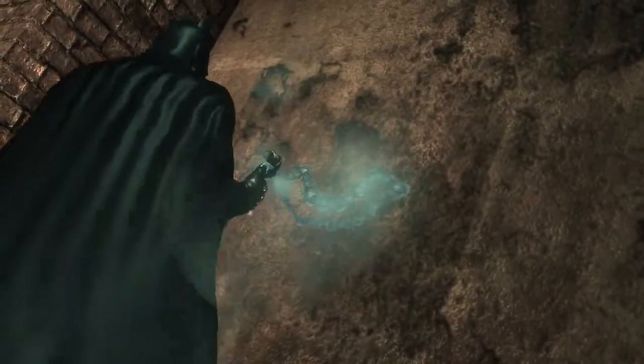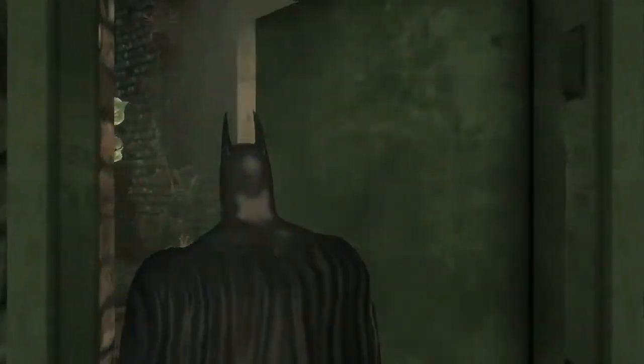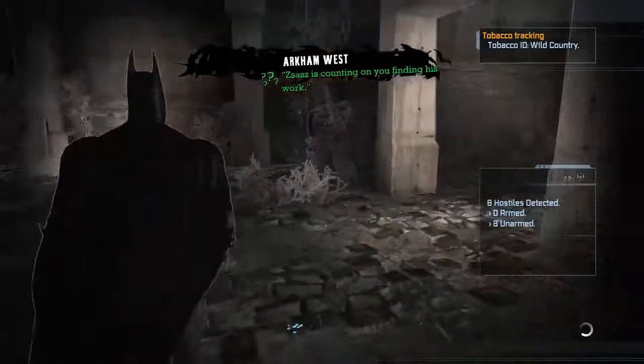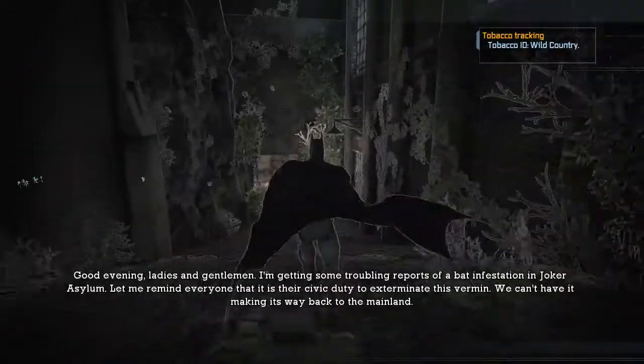You can technically place it on a lot of things, but only certain walls can be completely destroyed. Otherwise it just makes a little bang, which can sometimes help incapacitate foes. I could see you doing some really fun stuff like putting it around a corner and leading some enemies after you before triggering it behind them.